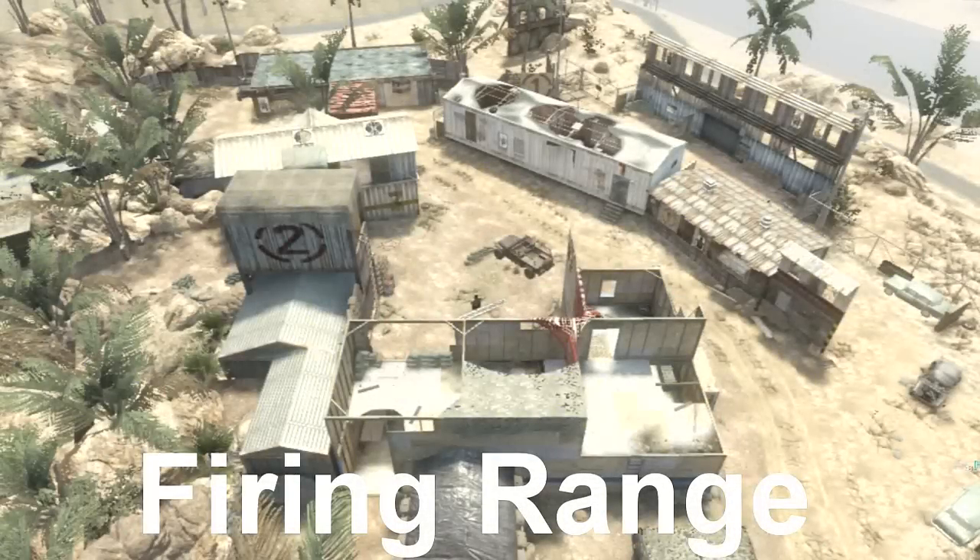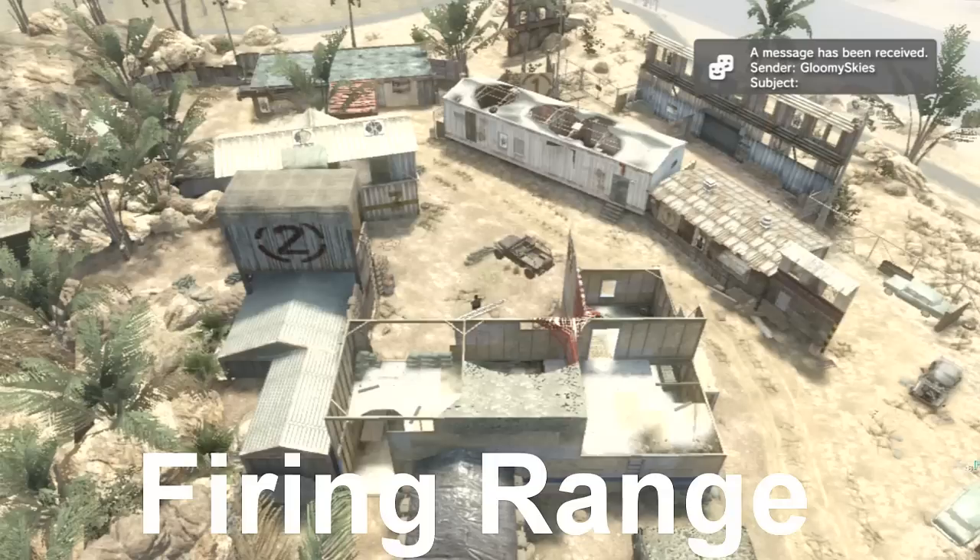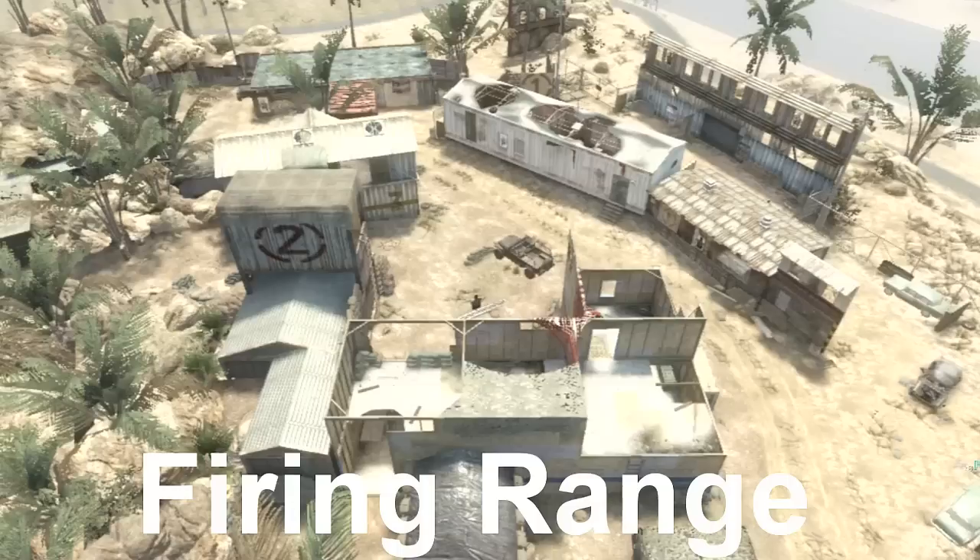You're going to want to play Demolition on Firing Range for two reasons: one, you're going to need 10 plants for Flak Jacket Pro anyway, and two, Demolition Firing Range is the easiest way to get your throwback grenades. Once on Firing Range, if you get offense you're going to be on the bad side to get up into the tower.